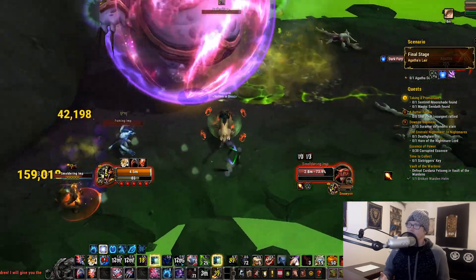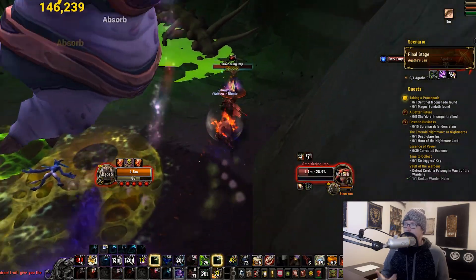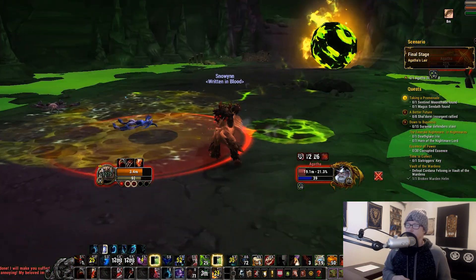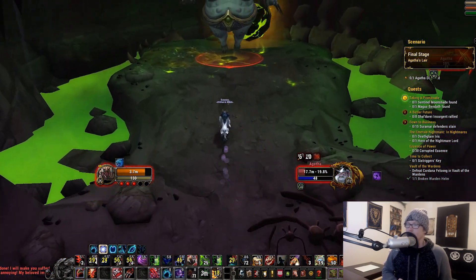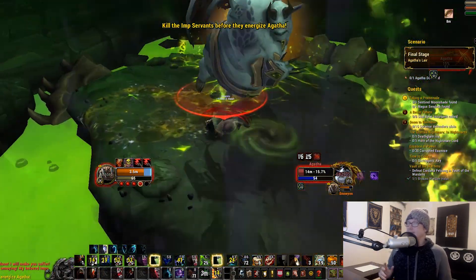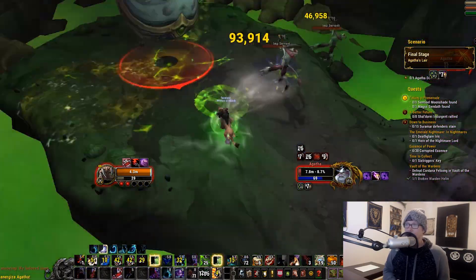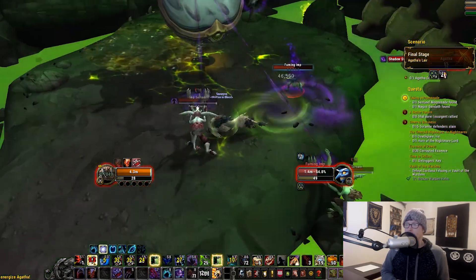Getting all the other adds down — the Umbral Imps — is key, because those will prevent you from doing damage to her. There are a few different sets of Imps: there are the ones that cast fireballs at you, and the fireballs get harder and harder so you have to kill those. Then there are the Umbral Imps, which are the ones that put a shield on her and make her immune to attacks. It's easy to get them down if you're using Predator and Brutal Slash. Brutal Slash is crazy, and this fight is nowhere near as hard as it was when it first came out, especially if you've been hitting up Argus or Heroic Antorus and getting some heroic gear.